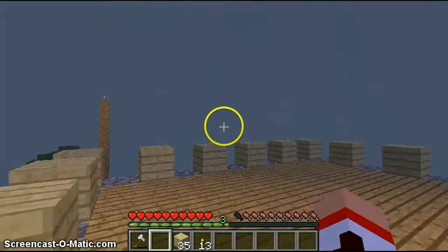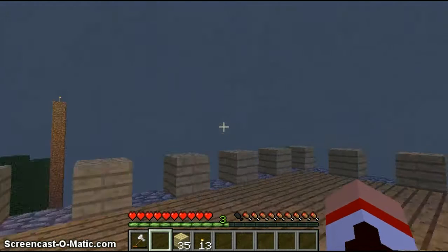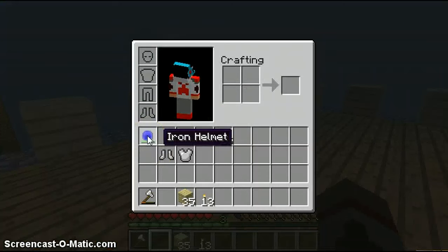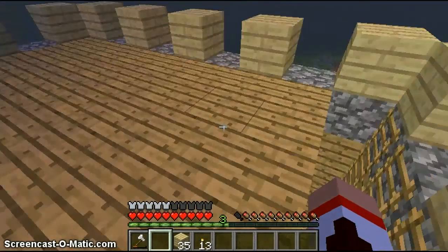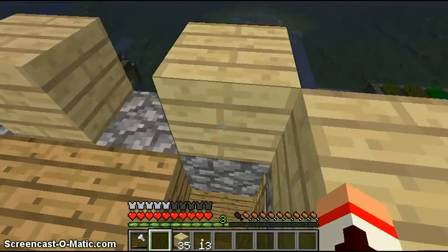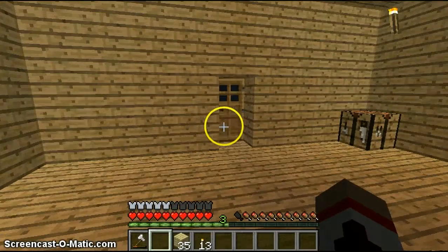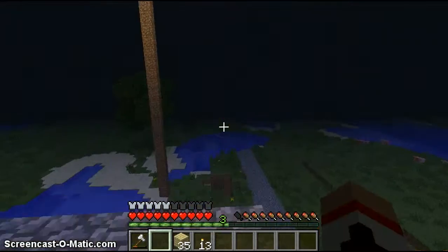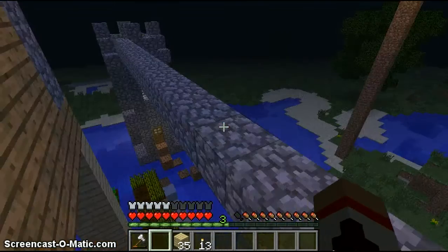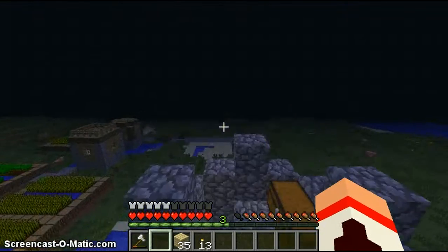When I had it before, what was happening was I would look up, and then as soon as I would look down to the middle again, it would just start freaking out. But now — that's really bothering me, the fact that I made the skin backwards. I'll fix it in the next episode. It's actually kind of funny. So I guess I'm going to work on this house; I don't really know what else to do. There's not much to do in Minecraft besides mine and build. I've already been mining.